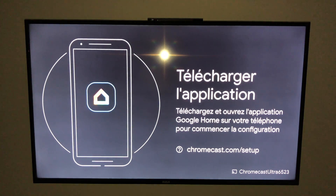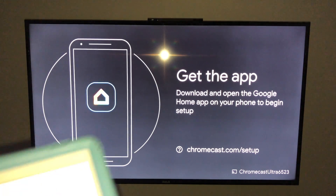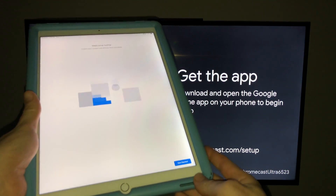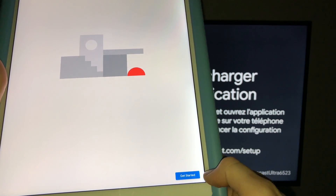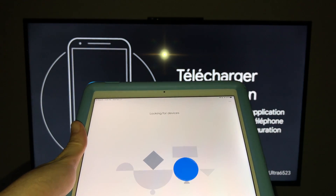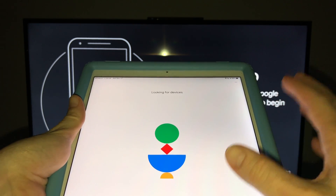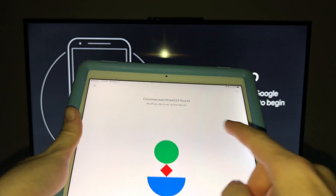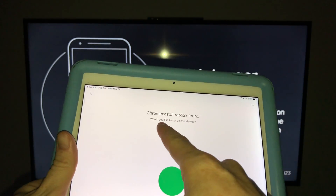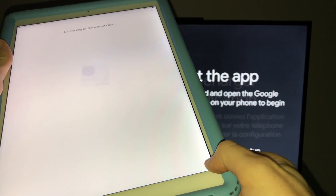This is exactly what you're supposed to see. Remember to download that app — we have that all set up on your iPad or any device you have. On my iPad I'm going to tap 'Get Started,' and it's going to look for devices. It will ask you to sign in to your Gmail account. Then you'll see something like 'Chromecast Ultra' — tap next.